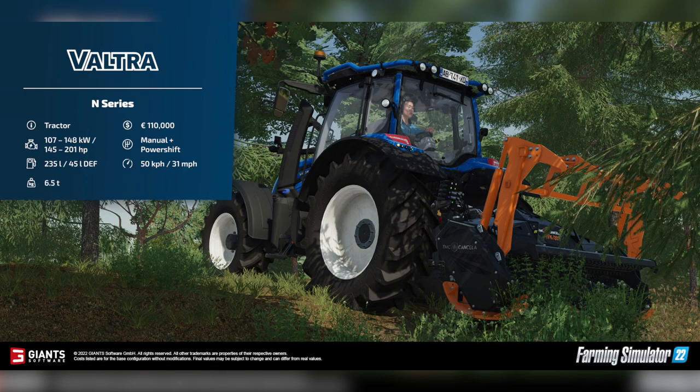Making our way down to the second smallest tractor in the range, the N-Series. This has a starting price of $110,000. Engine options with power ratings between 145 and 201 horsepower. Manual plus powership transmission. Max speed of 31 miles per hour or 50 kilometers per hour. The N-Series also holds 235 liters of fuel and weighs 6.5 tons.